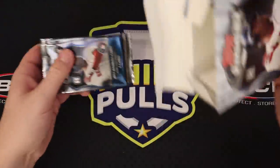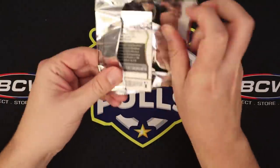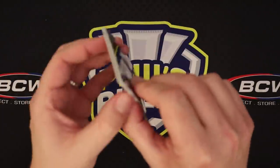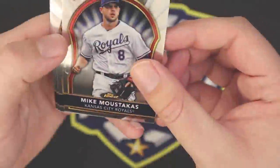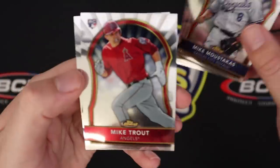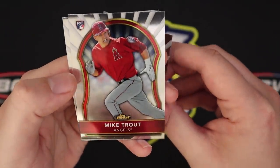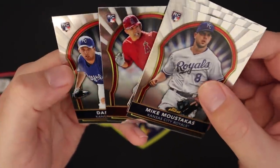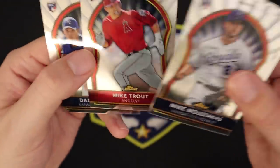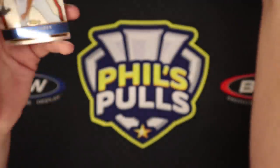Alright, so we're off to our second little mini box here. See how we can do. At this point I think we're just hoping for like a Trout base. Felix Hernandez, Troy Tulowitzki — and there we go. Mike Trout base card! Probably not worth a ton, this isn't like a Topps Update, but still cool — at least we got one of these. Nice to see. We'll set that aside.